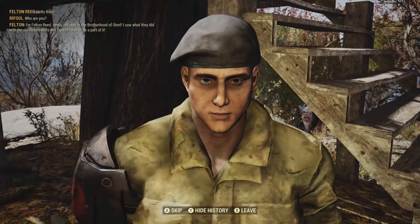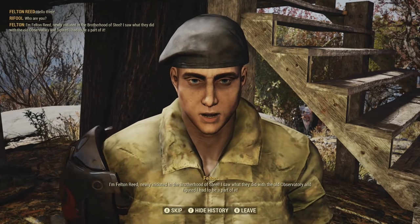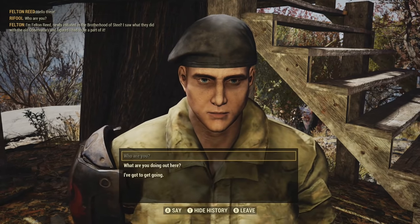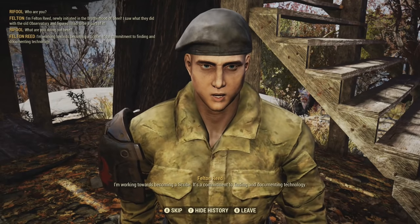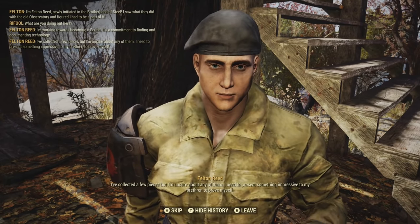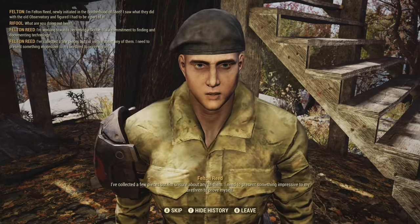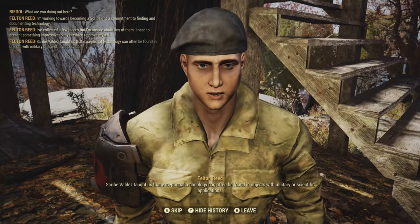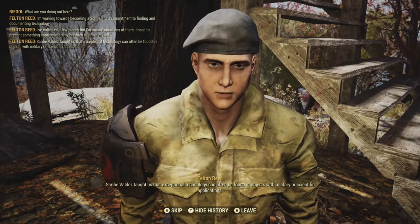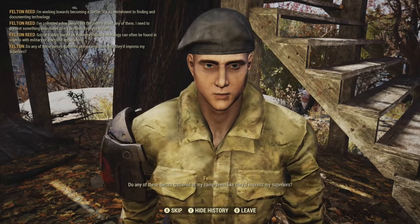Now let's get into some of the dialogue. Starting off with simply asking who he is: 'I'm Felton Reed, newly initiated in the Brotherhood of Steel. I saw what they did with the old observatory and figured I had to be a part of it.' So now we know he's a new recruit to the Brotherhood. When we ask why he's out here, he says he's working towards becoming a scribe - a commitment to finding and documenting technology. Scribe Valdez taught them that exceptional technology is often found in objects with military or scientific applications.